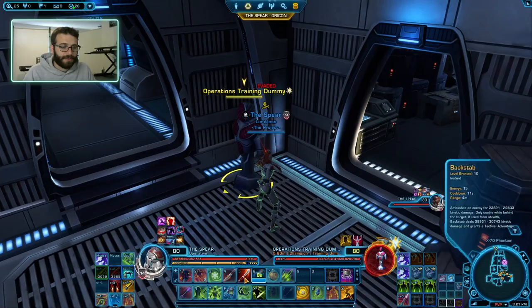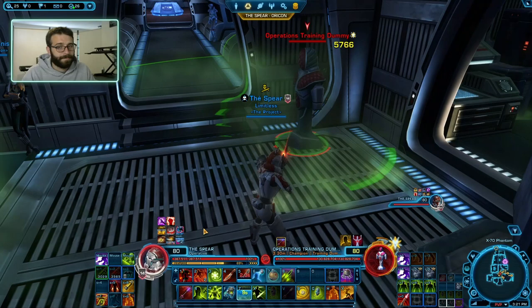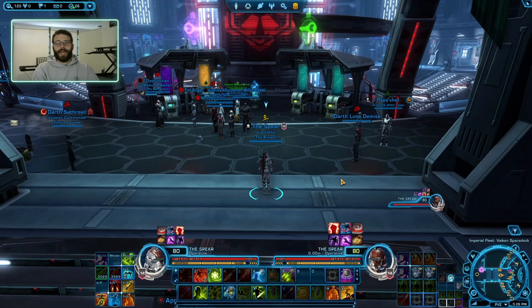That's the basic fundamentals of what you need to know. Just use the big knife abilities — they do a lot of damage. Fill with Frag Grenade and Toxic Haze. If it's a strong enemy, you can use Corrosive Dart. Let's jump to fleet real quick, and then we'll start talking about our healing.